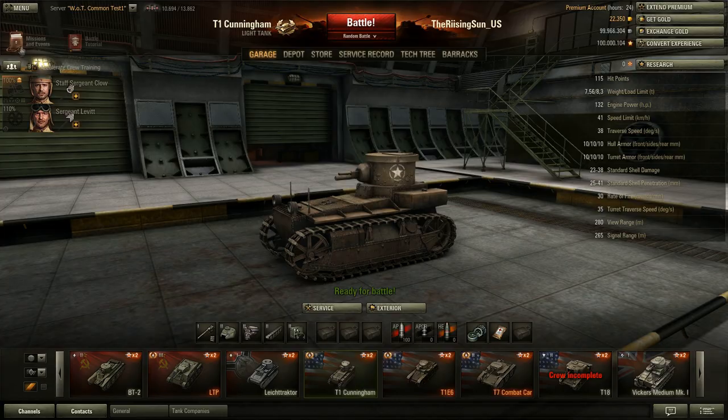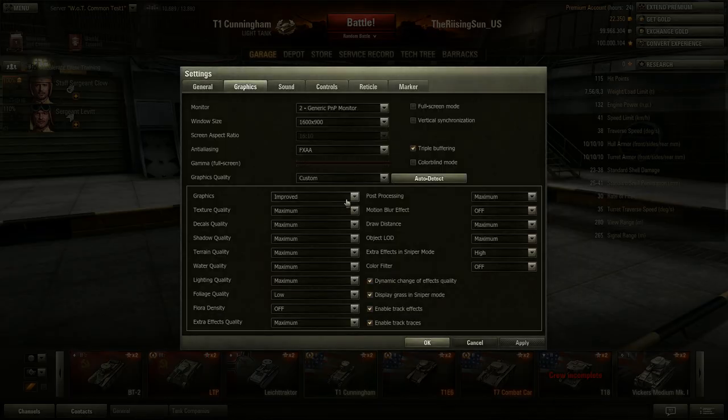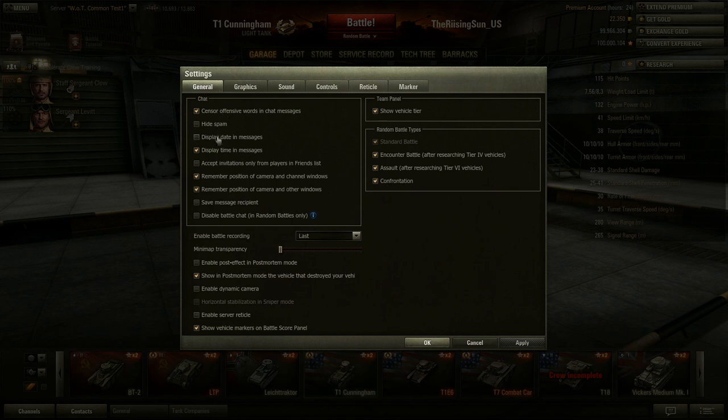There are also a couple of new settings, one of which lets you disable the battle chat. It's only disabled in random battles, and platoon chat is not affected. Players can still see special commands like 'affirmative', 'defend base', and 'help', but you won't see general chat messages or people just wanting to chat.